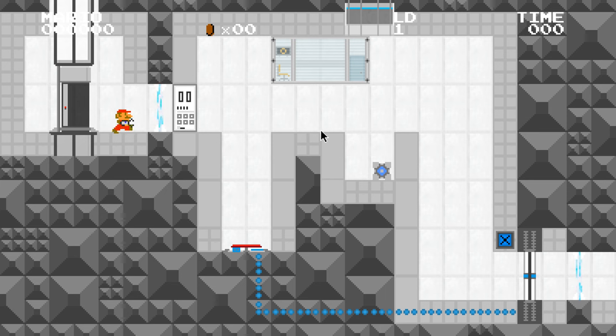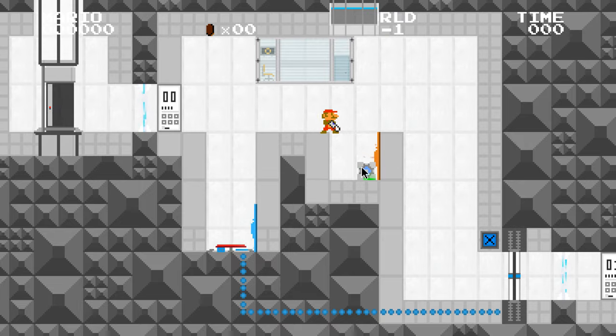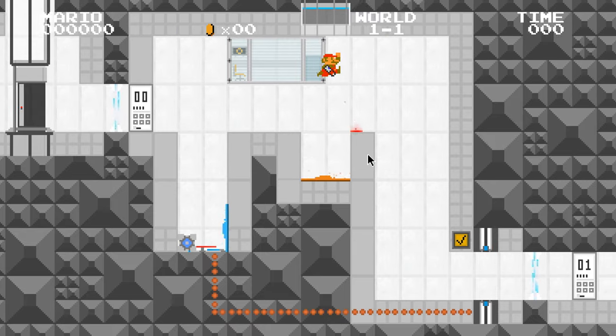You can grab cubes and push buttons with E. So we got a fizzler right here, and looks like we're in test chamber 00. We have a button here, it opens the door, and I see a cube up here, and a cube dropper up there. Pretty simple stuff, looks like. Let's actually just do this. There we go. Fancy that.